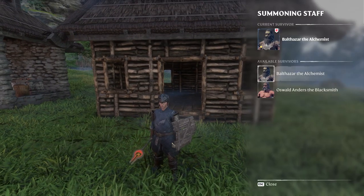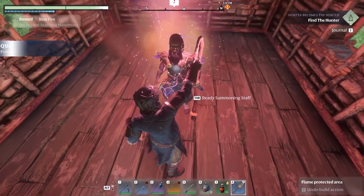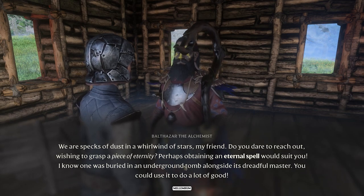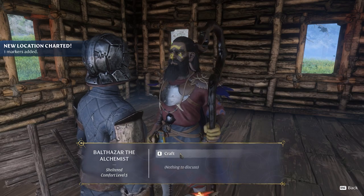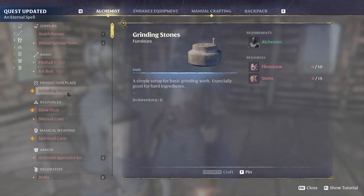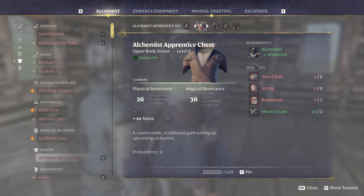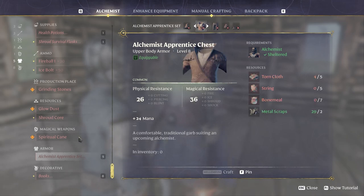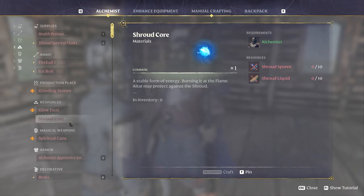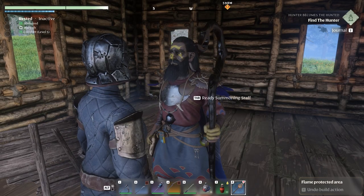Summoning the alchemist - select the staff, press tab, then just use it and place him wherever you want. He immediately gifted me an eternal spell, that was nice. As you can see he needs a grinding stone. He can make weapon and armor for caster builds - if you want to play as a caster this is the guy to make your armor. He also has books requiring 80 to make a decoration. Most importantly he can make health potions and shroud survival flasks which give extra time - quite interesting.